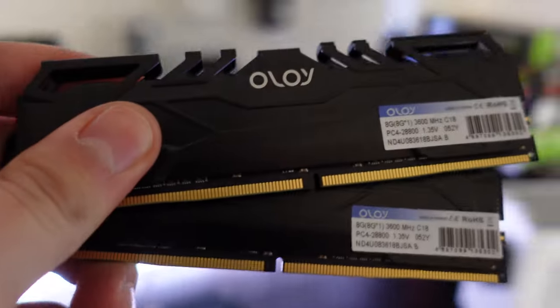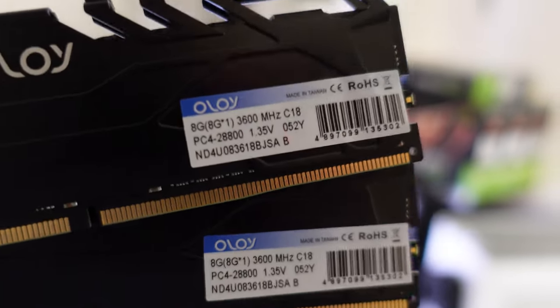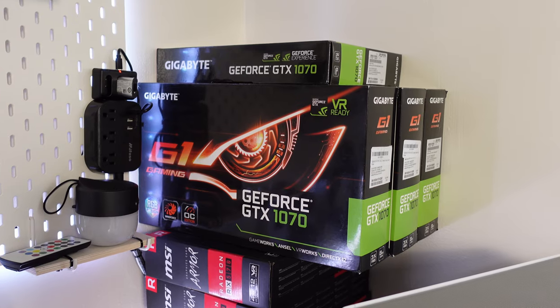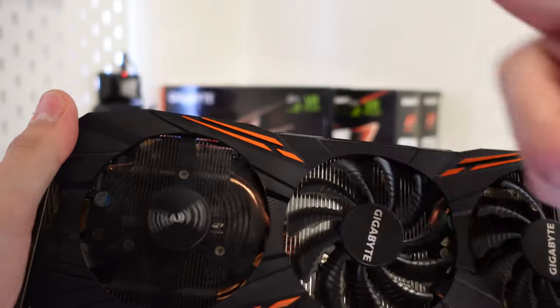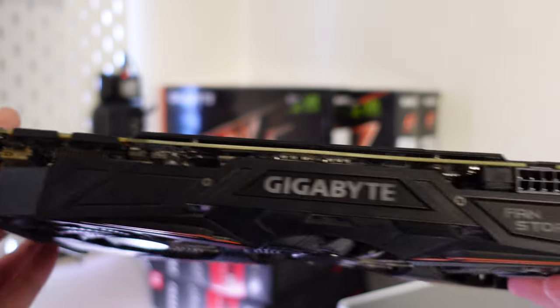The RAM is an Oloi kit of 2x8 gigabytes clocked at 3600 megahertz for a total of 16 gigabytes — super good for this build and a great pair for Ryzen. The GPU is a GTX 1070, more specifically a Gigabyte G1 Gaming model with 8 gigabytes of VRAM, and importantly it has RGB on it.